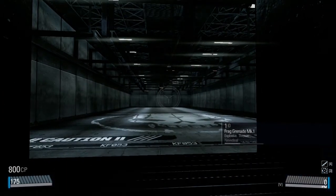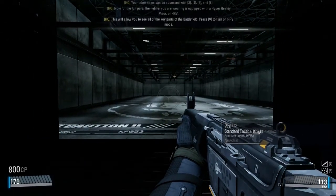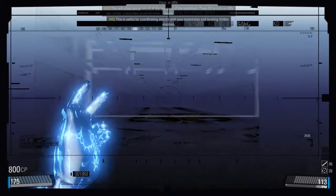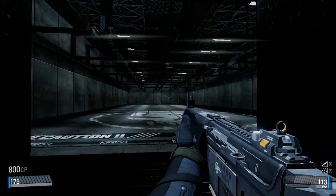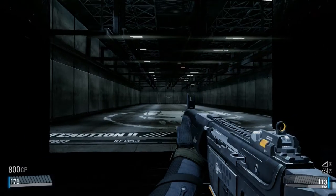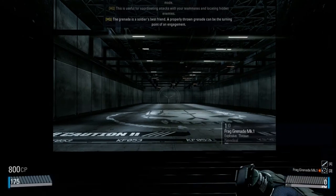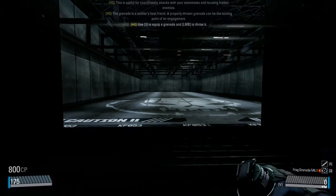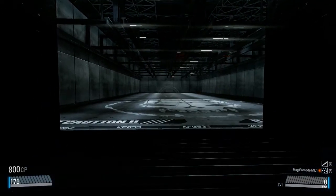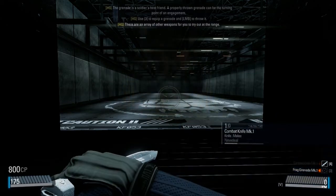Now for the fun part. The helmet you are wearing is equipped with a Hyper Reality Visor, or HRV. This will allow you to see all of the key parts of the battlefield. Press V to turn on HRV mode — this is useful for coordinating attacks with your teammates and locating hidden enemies. That was cool. The grenade is a soldier's best friend. A properly thrown grenade can be the turning point of an engagement. Press 3 to equip a grenade and left mouse button to throw it. That was a bad friend.